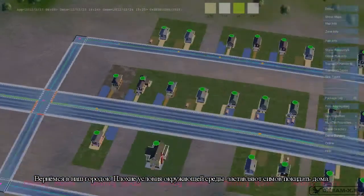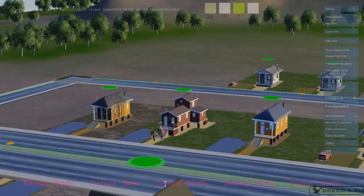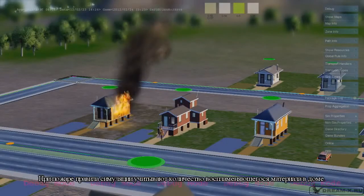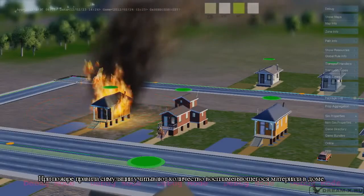Back to our small town. All the sickness has driven some houses to become abandoned. Abandoned houses have a much higher chance of catching fire. Once this house catches fire, its simulation rules tick down the amount of flammable materials inside the building.